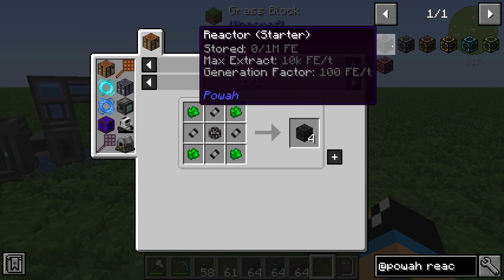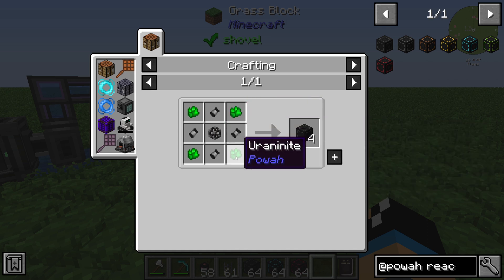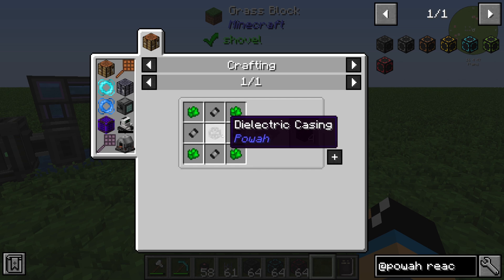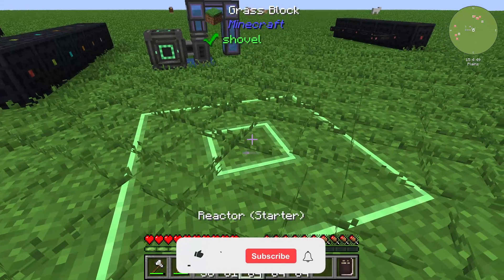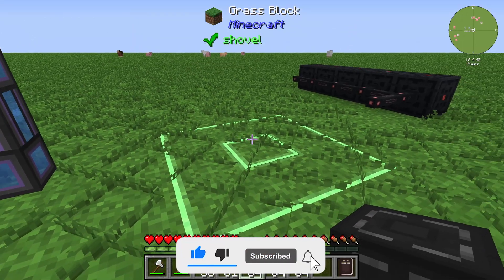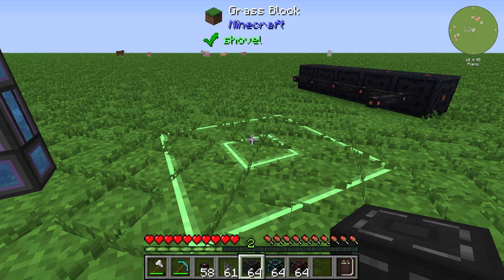We will take a look at the Starter reactor and how to create it. For the Starter reactor you will need four Basic Capacitors, one Tiny Capacitor, and one Electric Casing. The main thing to know about placing reactors is that the reactor will place itself automatically.